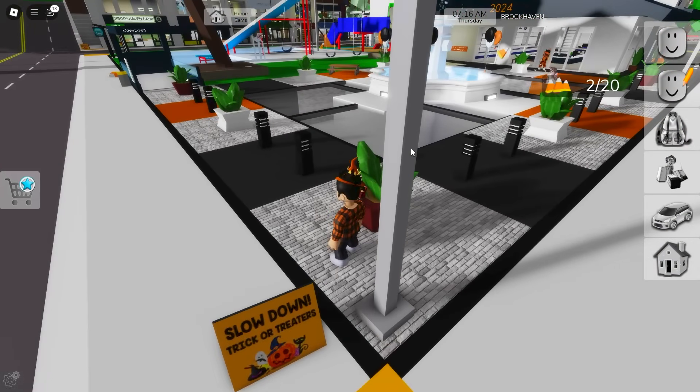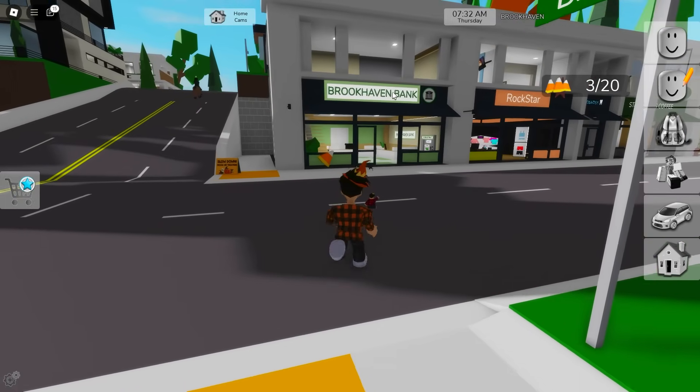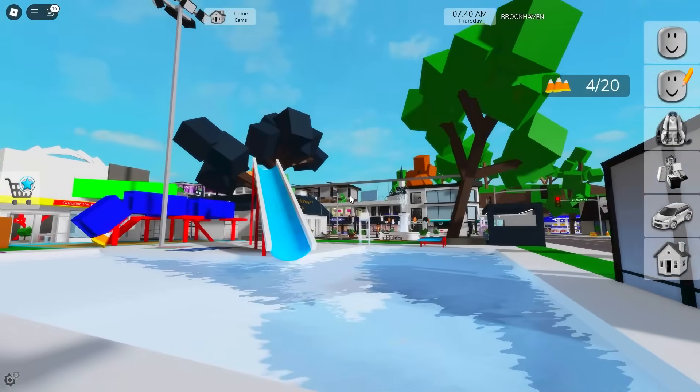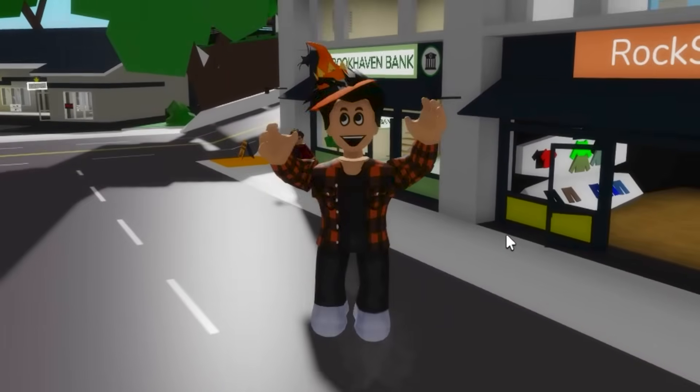Let's get this one here too! On the side of the subway, there's another one too! Now coming here to Brookhaven Bank, we can find another one! In the easy mode, all the candy were placed at the spawn, but now it looks like they can come all the way here! It's starting to get harder already!